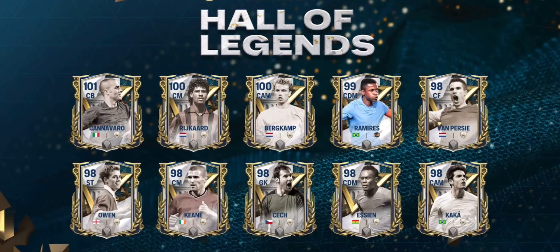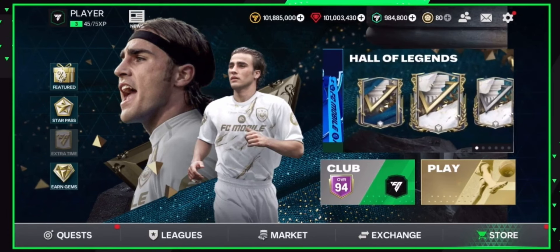First of all, here are some of the cards we're going to get in the Hall of Legends event — including 98 and 101 overall R9 Ronaldo. The three cards leaked from EA are Cannavaro 101 overall center back, a right card, and 100 overall Burkamp. We've also got Ramirez, Robin van Persie as center forward, Michael Owen, Keane, Peter Schmeichel, Michael Essien, and Ricardo Kaka — these are the 10 icons.